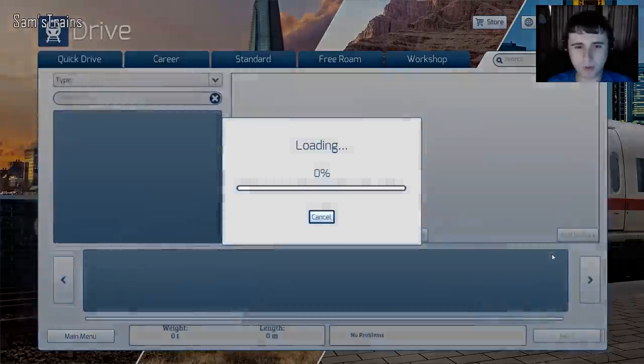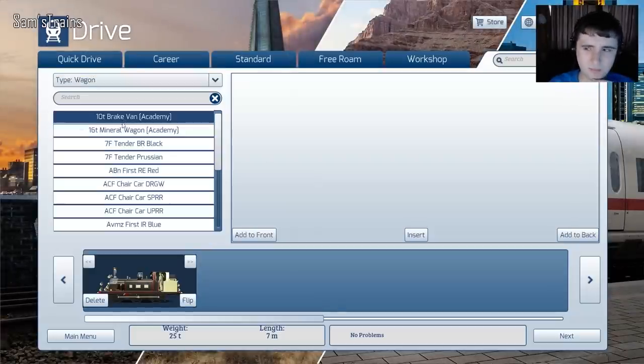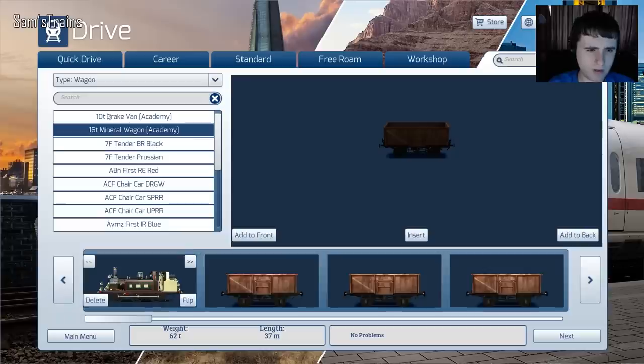This is going to test me — I need to find out how to add some stuff to this engine. Let's have a look, see what I've got. Pop some wagons behind it or something. I don't really know exactly what this would do, so let's add a few of these — three, four, five and a brake van.